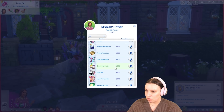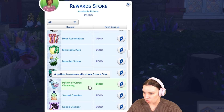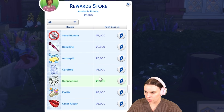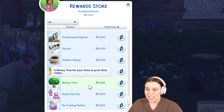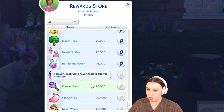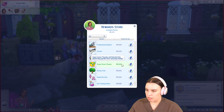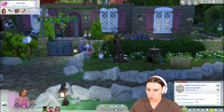We have 6,000 aspiration points to spend. I don't think there were any new rewards for this pack — correct me if I'm wrong. Super Green Thumb will find that the plants they garden have amazing vitality — that's a definite good one. The money tree would be pretty awesome, except we're really not driven to be super wealthy in this let's play. Never need to shower or bathe — I think Super Green Thumb makes sense. Let's do it! We're a Super Green Thumb.